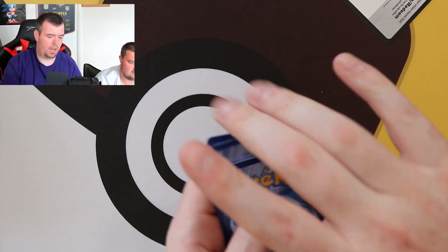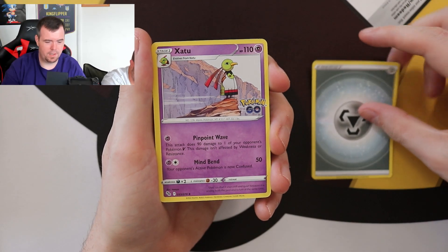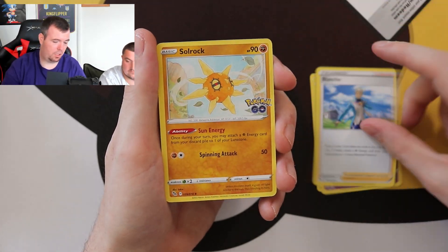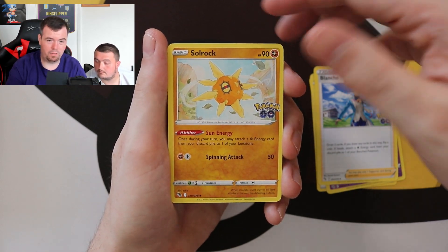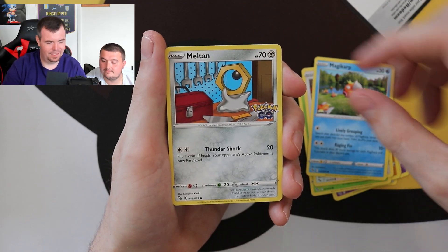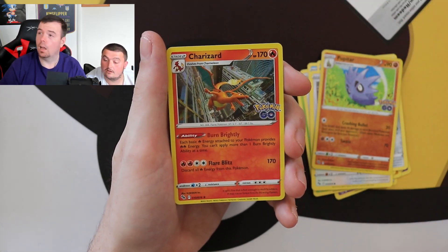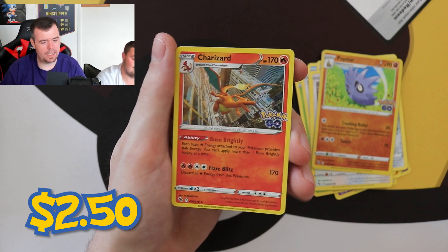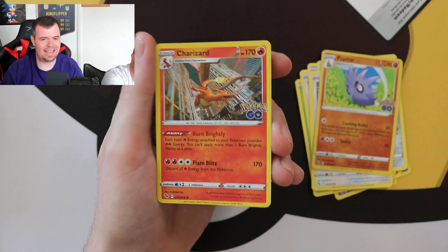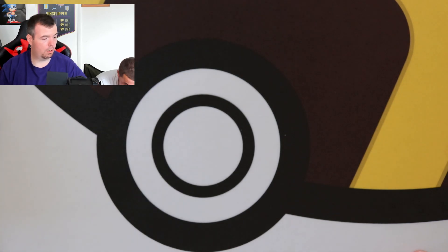It's going to be quite difficult to beat that already. Pack three — Solrock, Bulbasaur, Meltan, Eevee, reverse holo Pupitar. And the next rare is the Charizard holographic — there is another nice pull, that is actually mad. The Zards are very common in this Pokemon Go set, just FYI. There is your QR code for that one. Fourth pack — at the moment, you've already pulled a secret rare.